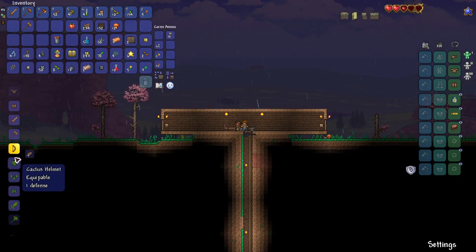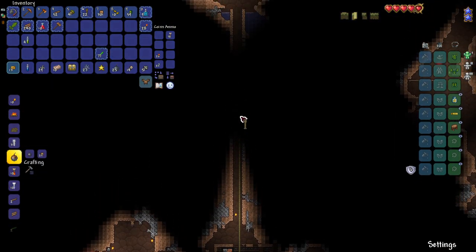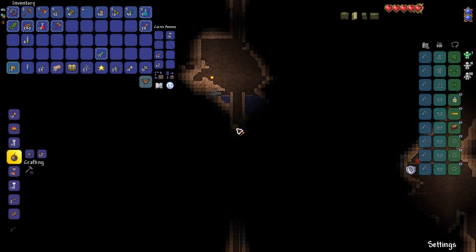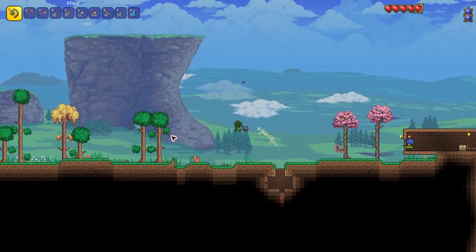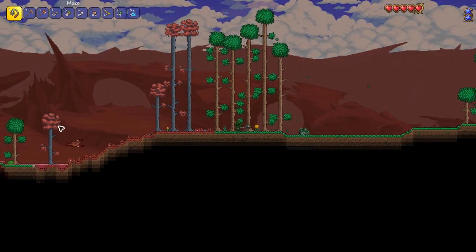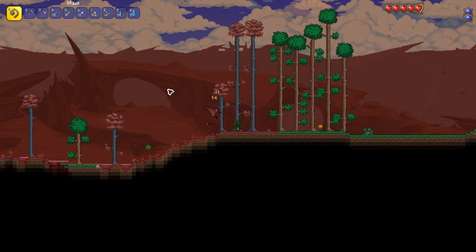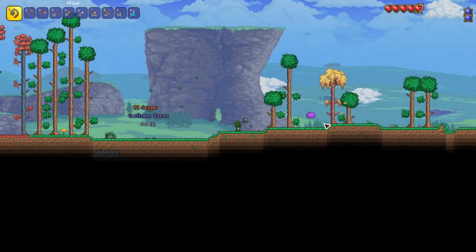With my newly made cactus armor and sword, I continued my work on an elevator, using rope to easily get up and down. When I ran out of rope, I did some more surface exploration. To the left of my house is a crimson biome and it's really, really close. This could become a problem in hard mode when the world evil starts expanding more aggressively. So I swiftly turned around and explored the world beyond the desert biome.